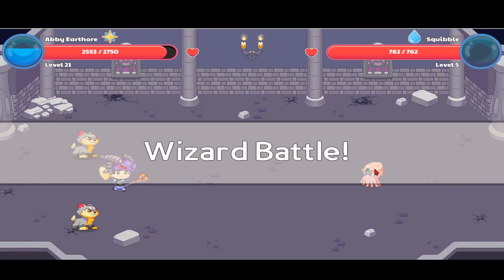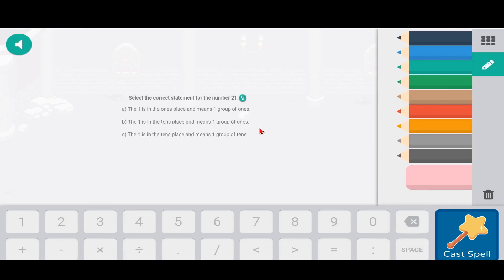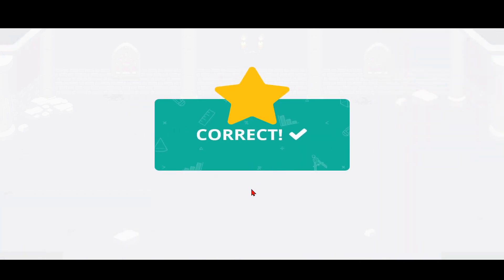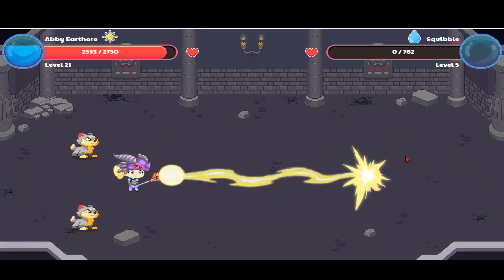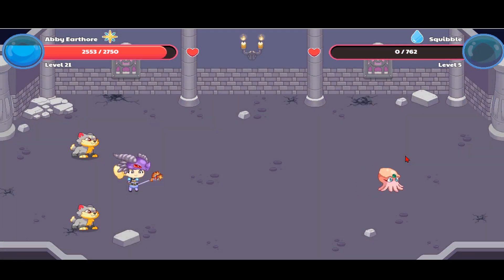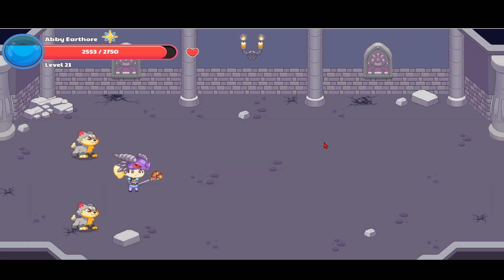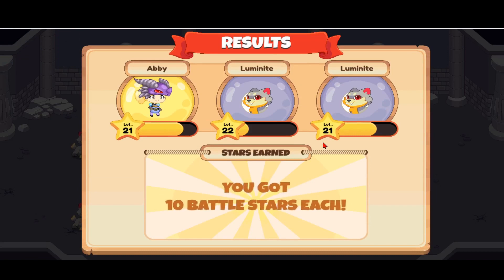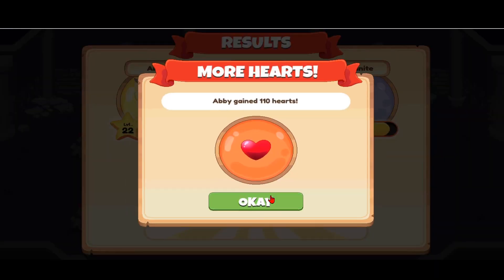We're against a Squibble — we can't rescue any of these pets, which is really sad. The correct statement for the number 21: it starts in the ones place. We got it correct. I wonder — I just killed the whole thing in one shot! That's so cool. We get 10 battle stars — good enough. My Abbey Wizard leveled up too.